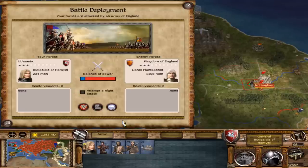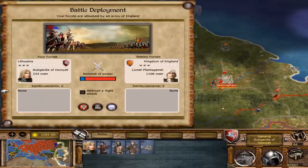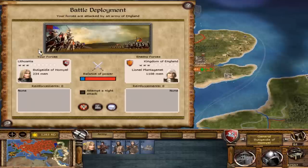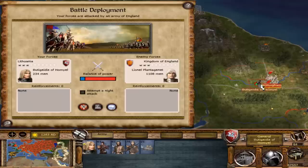Hi guys, today I will show you a powerful technique on how to beat your opponent's army in campaign mode. It's a late era campaign, and all you need to do is place your unit on the bridge within enemy territory. I conquered London and put my unit on the bridge here, next to Nottingham.